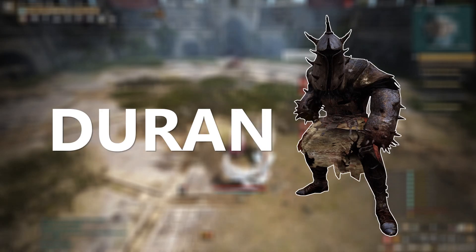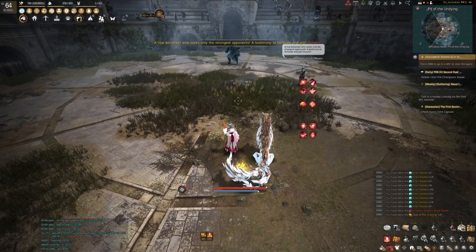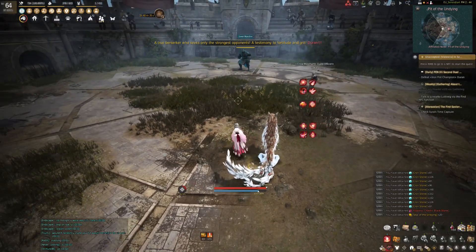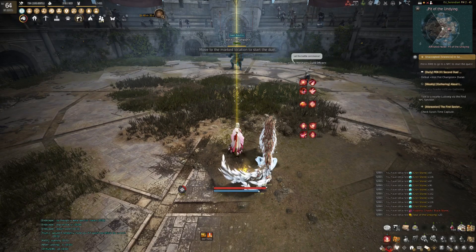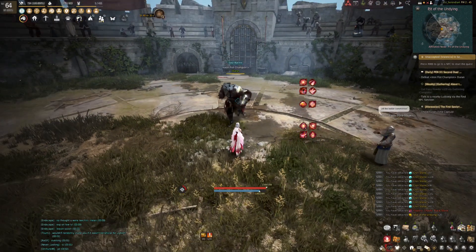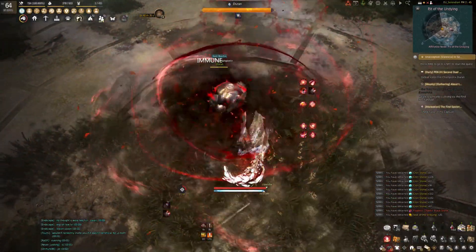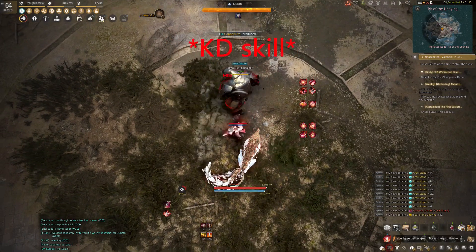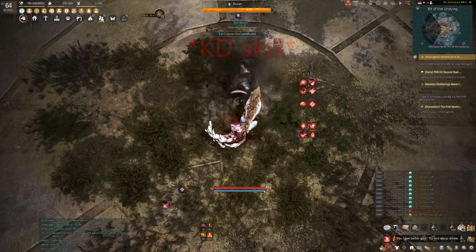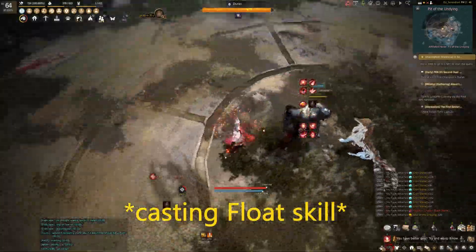Duran is a Berserker and he is the easiest boss to kill once you know the mechanic. If you play the fight correctly as intended, Duran will simply do nothing while you blast all your damage on his back for additional back attack damage. When the match starts, get to the middle of the ring and wait until Duran performs two CC skills. You need to remember which type of CC skills he used and return the same type of CC to him in the same order. In this case, he used a knockback into knockdown.